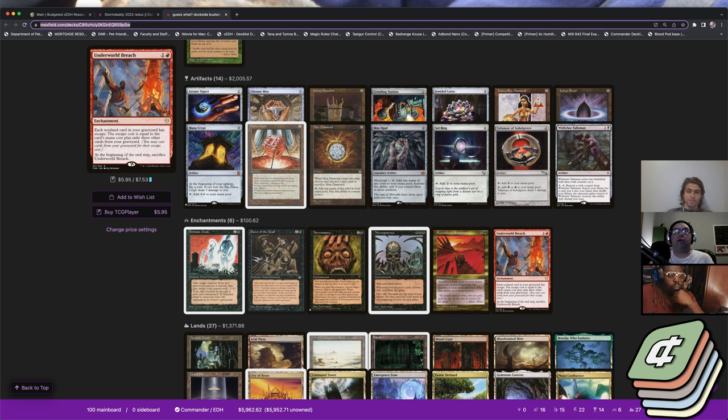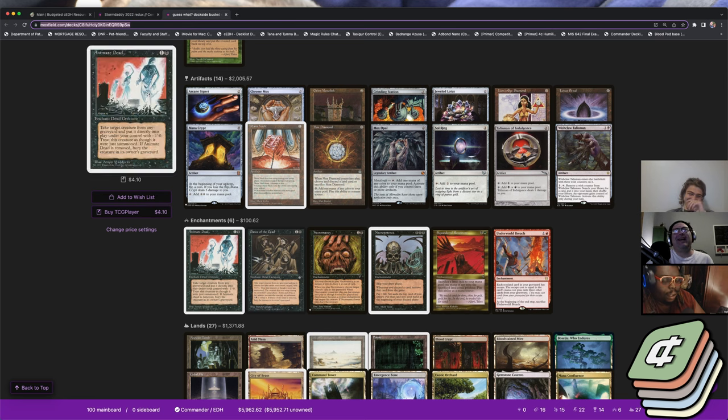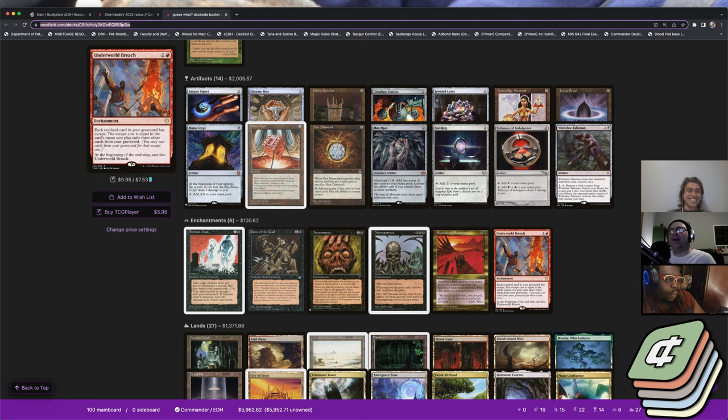I respect cutting Wheel. I cut all the wheels from Godo because every time I cast a wheel I just get stopped again — better to learn how to grind off the top deck. And listen, Blue is a crutch. Don't play Blue — Blue is for the weak-minded. Just go brr.